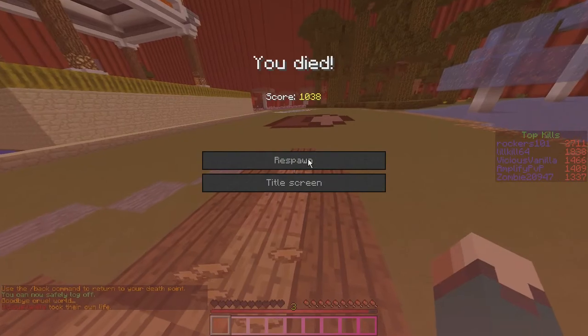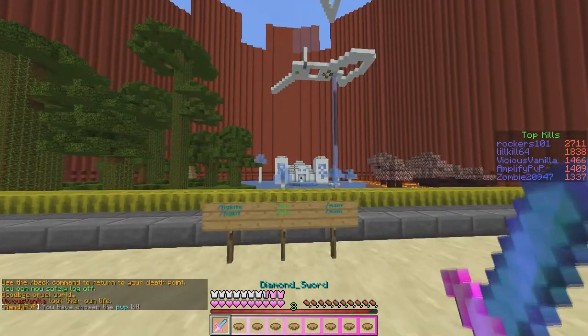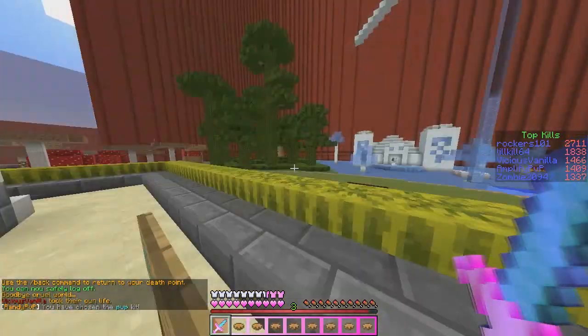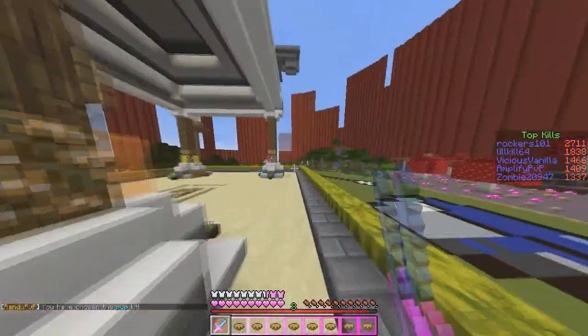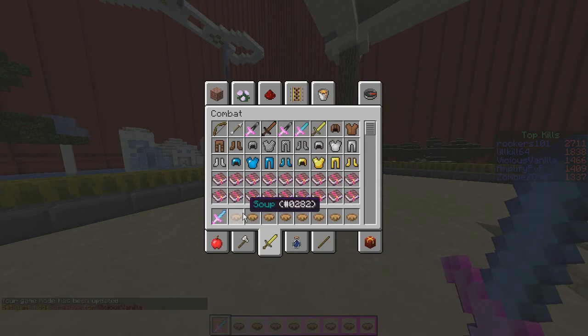Let me just show you the diamond sword — it's really pink. If you look at the inventory, it's really pink, and the soup has that cool glow and outline. There's my diamond sword, and it has that cool outline, charm, and glow. The hearts are really cool as well, so I hope you guys enjoyed this pink edit.